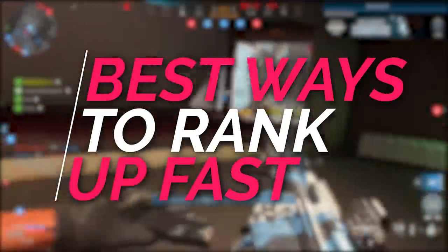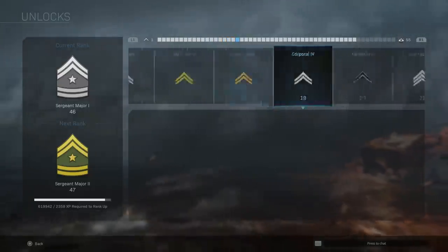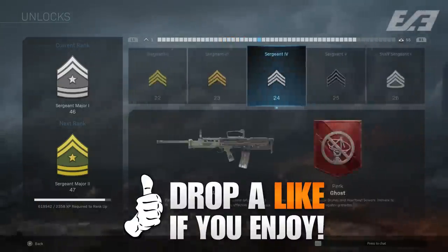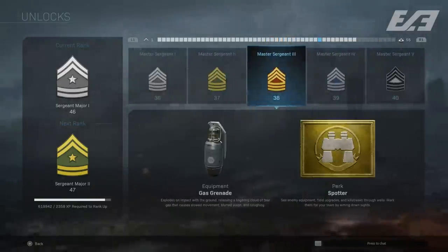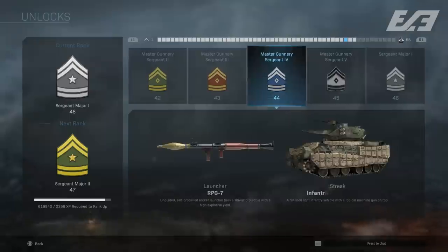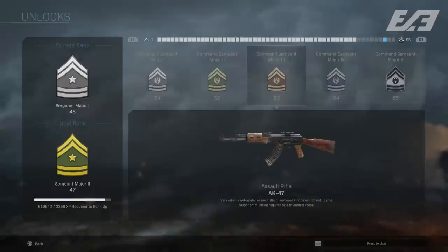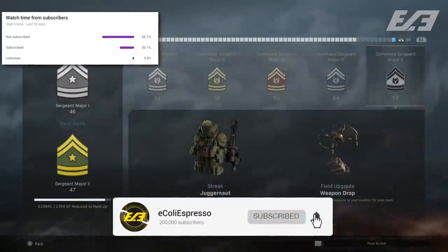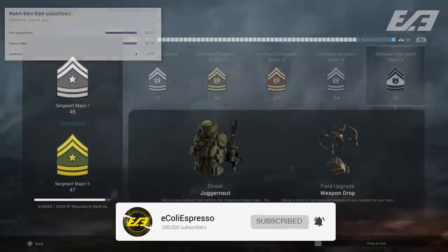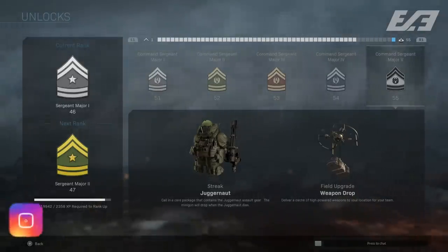Today let's start off with the best ways to rank up your progression in Modern Warfare — this goes for your enlisted ranks, levels 1 through 55 initially, then all the way up through your officer ranks once you reach those seasonal extras. If you're new to the channel and perhaps part of the 67% of users that aren't subscribed, be sure to do so for daily Modern Warfare content.